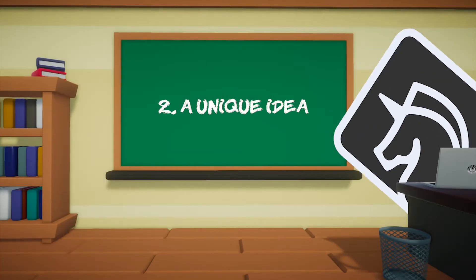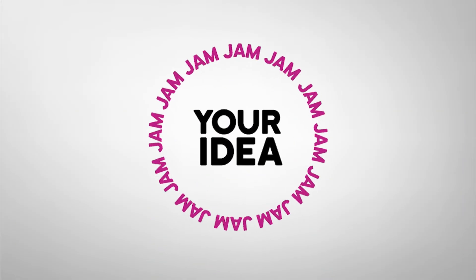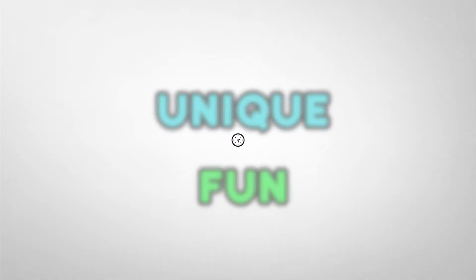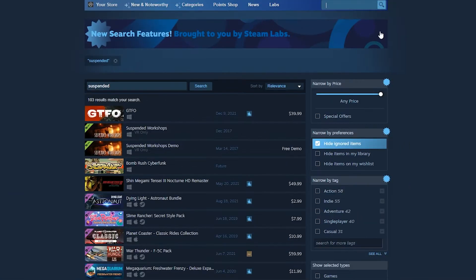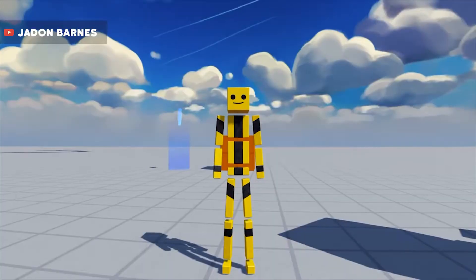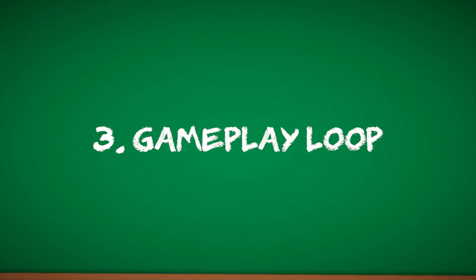Come up with a unique idea based around the theme. You might want to make a reskin of Flappy Bird, but fitting the jam theme around a pre-existing game idea is boring. Use the theme to come up with ideas that provide unique and fun gameplay and can be completed within the timeline of the jam. For this, I thought of playing as a student who's attempting to get suspended from school. I don't know of any games where this is the objective, and physics destruction is pretty fun on its own, so that checks the unique box for me.